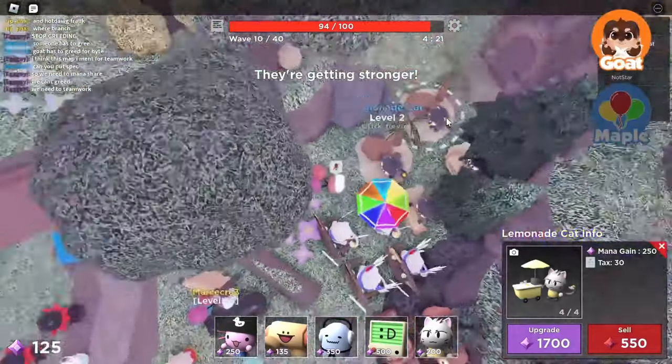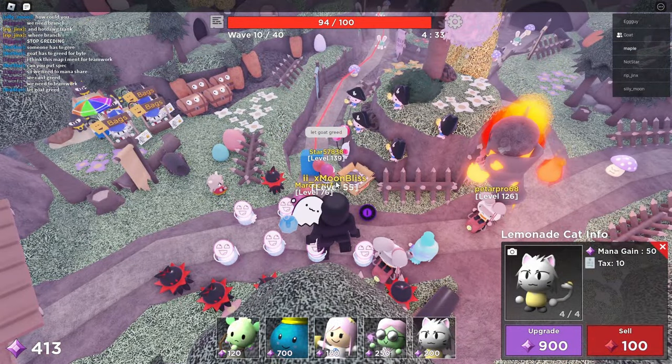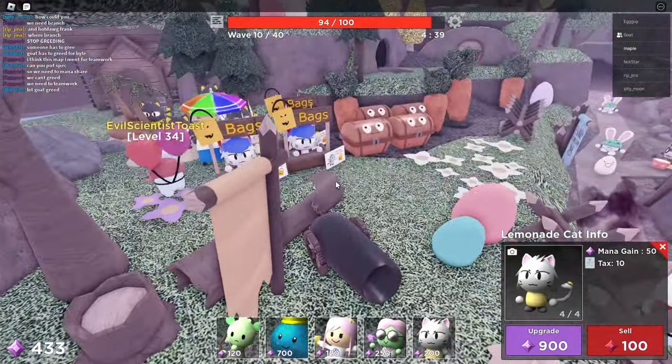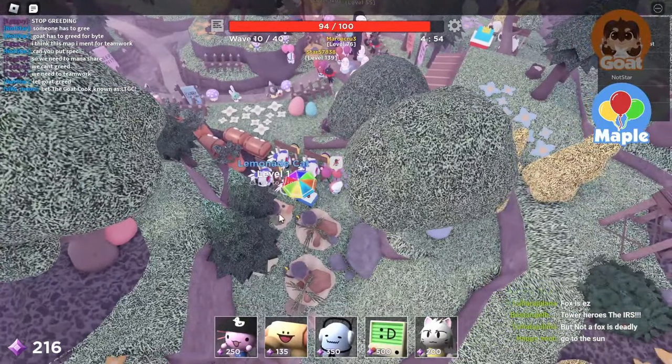I just want to get my Lemonade Cats off of level one, really, and then I'll focus damage. How much is Bite? $500 to place down. You want to place some right here where I'm standing? Because we definitely need some stuns.